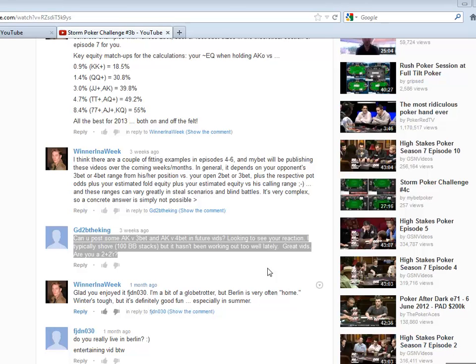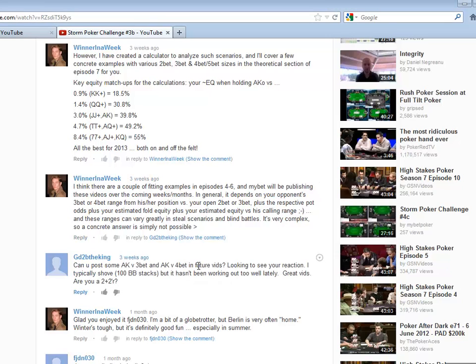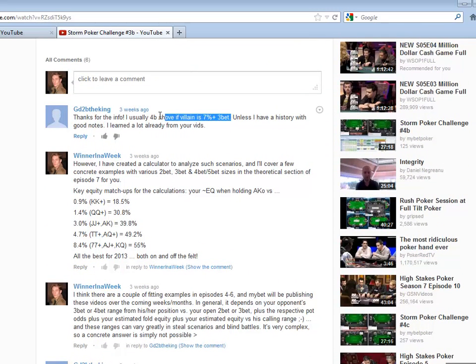I wrote back that the request itself is very simple, but the answer is extremely complicated because so many factors come into play: whether you're in a heads-up or multi-way pot, what the previous action was, what the effective stacks are — and you can pause the video to read through my reply. I also posted some general ranges when holding Ace-King versus different 3-bet ranges. And the viewer's final point was that he's usually 4-bet shoving when the villain's 3-bet percentage is 7% or more — we'll keep that in mind.